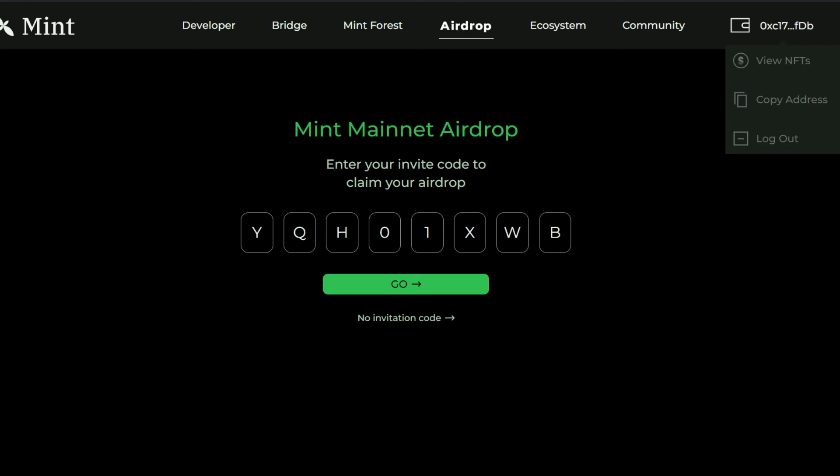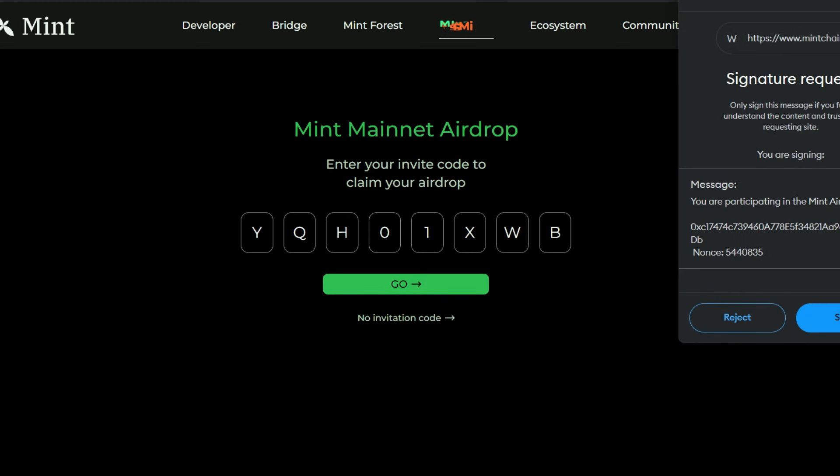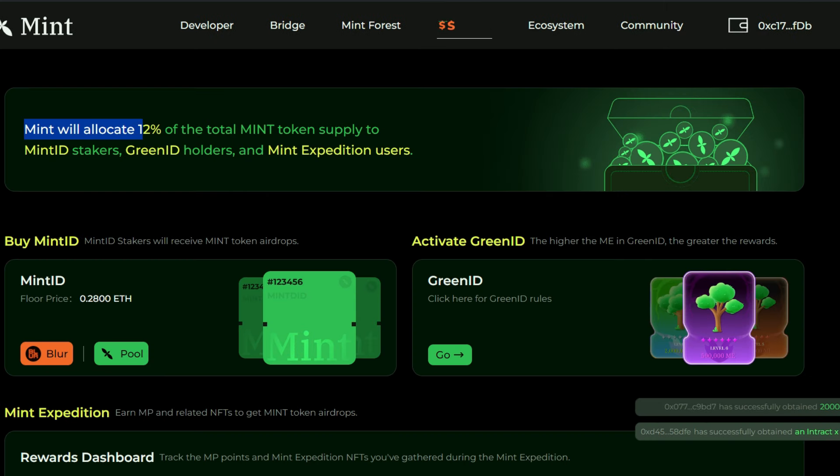Click on Go — I already have the Mint Blockchain RPC added to my MetaMask. If you haven't, by the time you click on Go it will prompt you to add the RPC to your MetaMask. Otherwise you can go to chainlist.org and add it there. So I'm going to sign in right now.